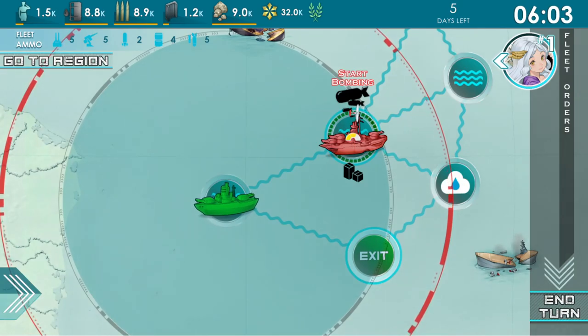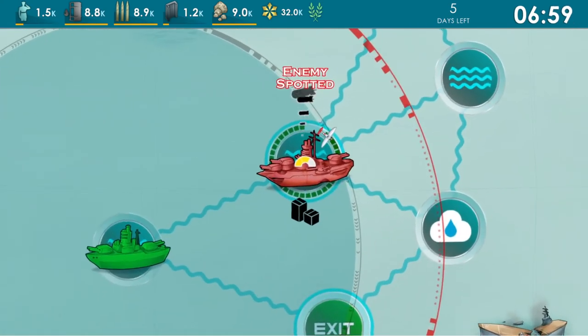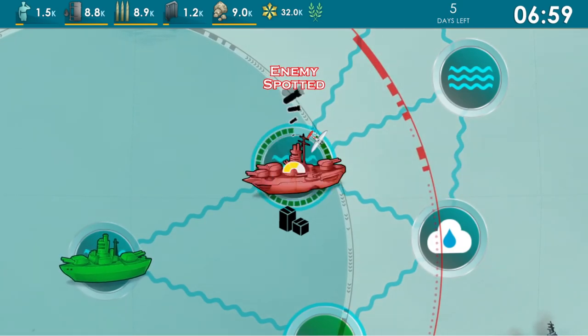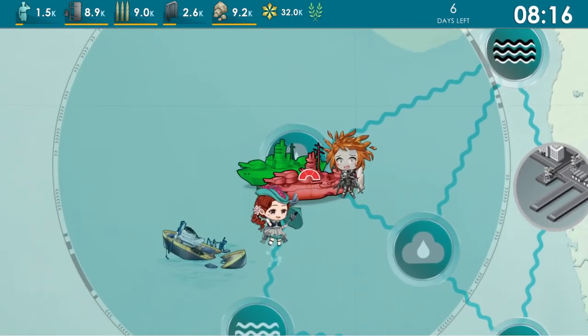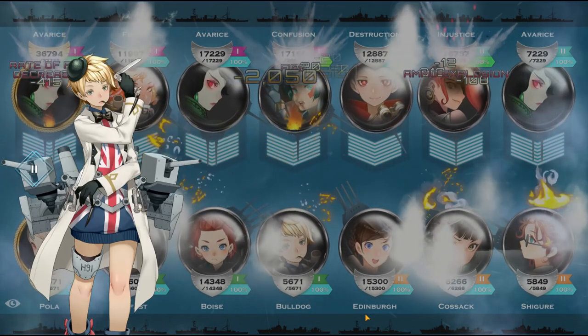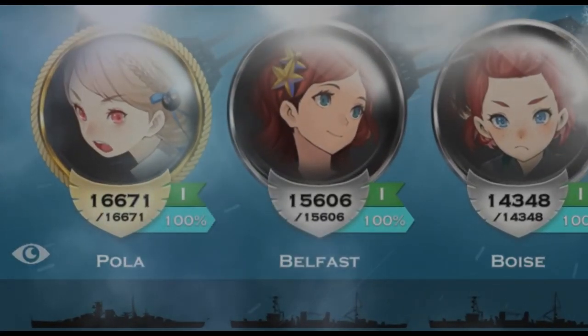Scouting a node will let you see any Morganas currently on that node as well as any resources that can be picked up there. Engaging a Morgana fleet on scouted nodes will place you at spotted range, which is the furthest range you can enter a battle — this can be a bad thing if you've built your bell fleet for close range engagements. Once you've engaged the Morgana fleet, you'll catch a quick glimpse of the Morgana's fleet commander and their fleet strength before entering the battle. Once in the battle screen, your bells will be displayed at the bottom and the Morganas at the top. You'll also see a little eye in the corner to determine whether you have been spotted or if you have spotted the Morganas.